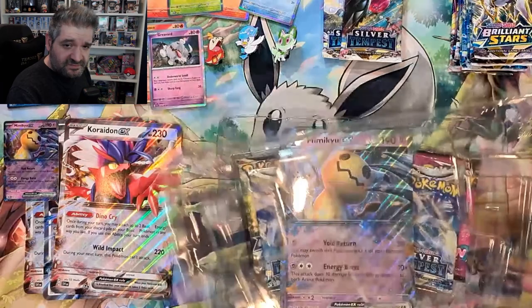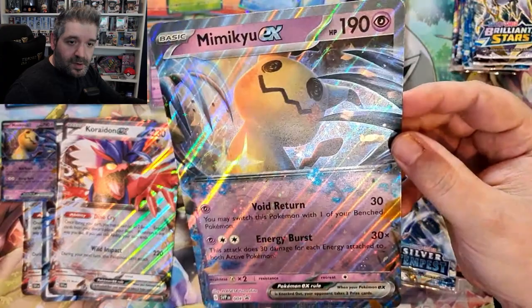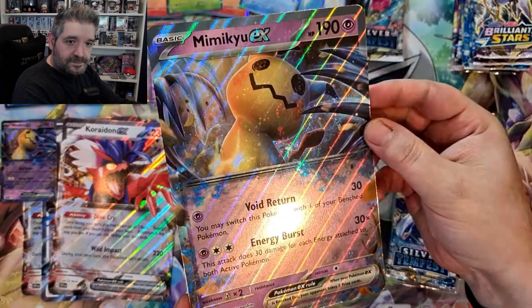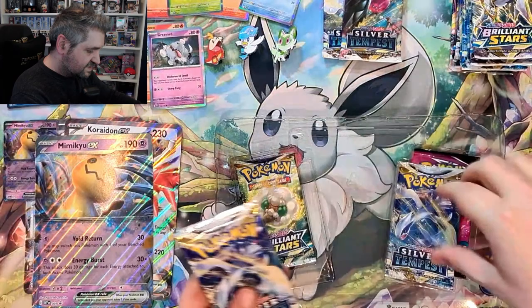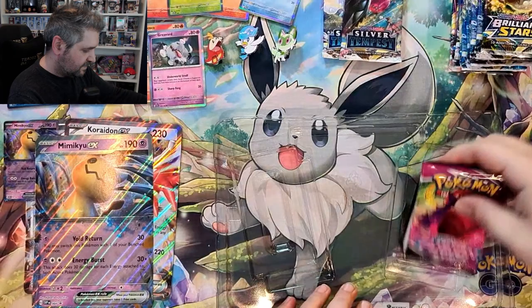We have the oversized version of Mimikyu — see if we can make that pop — there we go, a nice bit of sparkle. And then inside the box we have two Silver Tempest packs, Brilliant Stars, and a pack of Fusion Strike, plus a code card.